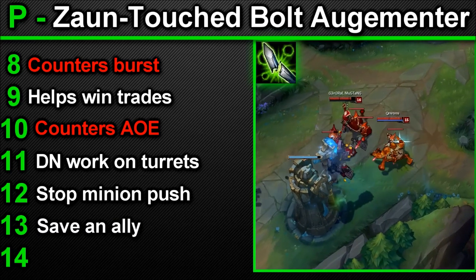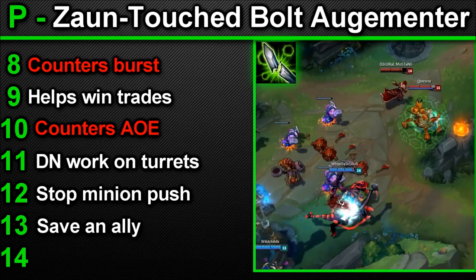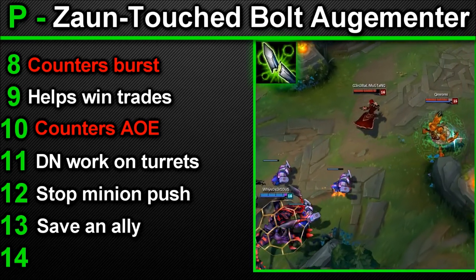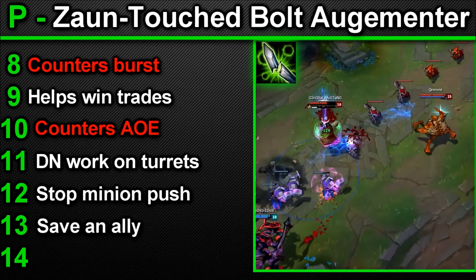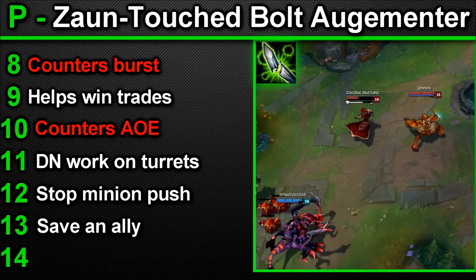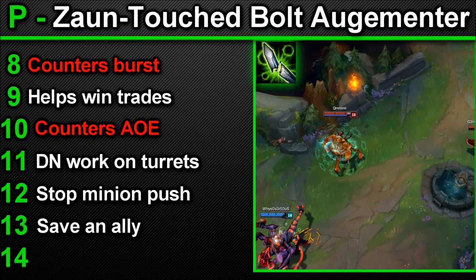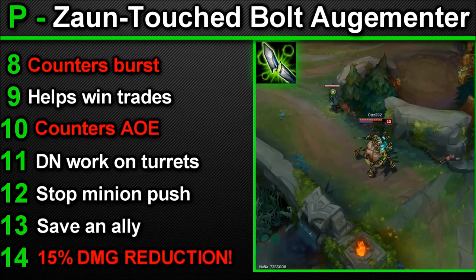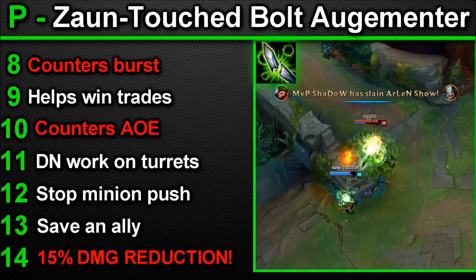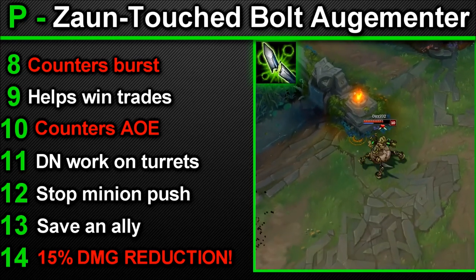Number 13 — can also save an ally: if an ally is getting damaged and the final auto attack is going their way, if you auto attack the enemy the small difference in damage could save them. I've actually saved people with this. Or if your carry is about half health and Veigar ults, if you Q or auto attack you could potentially save them. Number 14 — this decreases all damage to everyone including your teammates by 15%. How can people think this is a crap passive? I could argue it's one of the best in the entire game.